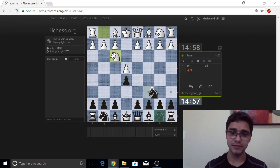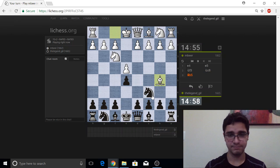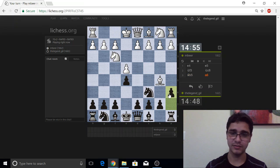So E4, E5. Against E4, I just like to play E5 — keep it simple, best by test. So we have a very low pawn structure. The thing about this is that even though this pawn on E5 is being attacked, it doesn't mean it can be won that easily. So I like to play A6 against this, just to challenge the intentions.